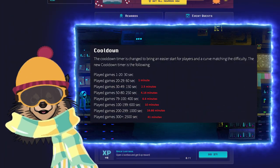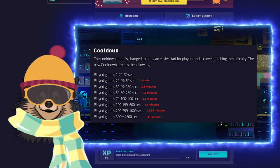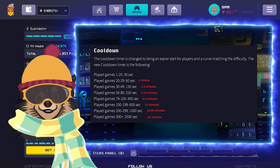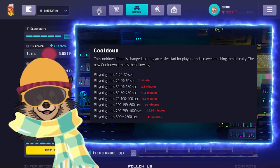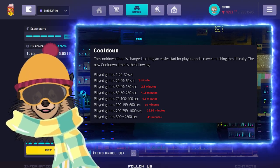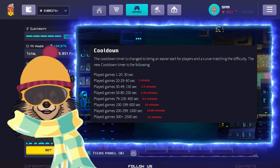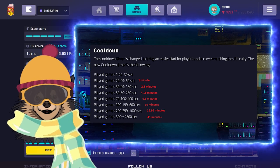The cooldown variable is global for all games and is dependent on the number of total games you have played in the past 24 hours. The cooldown before you have played your first game of the day is 30 seconds, and this lasts until you have played 20 games. I suggest using these fast cooldowns for the 2 quests that require you to play a specific game. You can get to 10 out of 15 games played for both games in about 15 minutes before your cooldown increases to 1 minute. This cooldown is still pretty reasonable and you can get to 15 out of 15 games played for both games in about 10 more minutes.